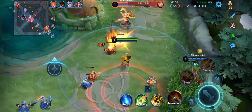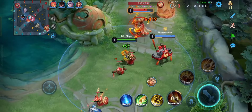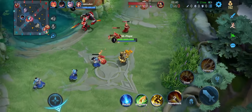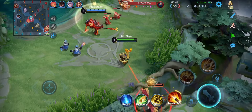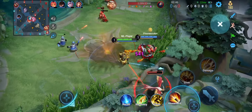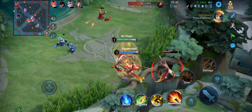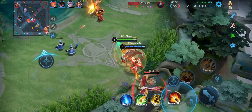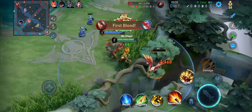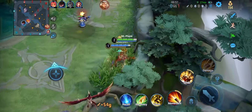I did the spit so that I can chip down the health of Huayi and kill the jungle monster. I did not kill the minion waves here because once you kill the minion waves, the enemy can also contest for this jungle monster.